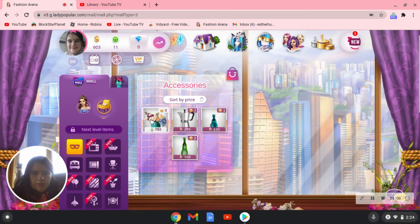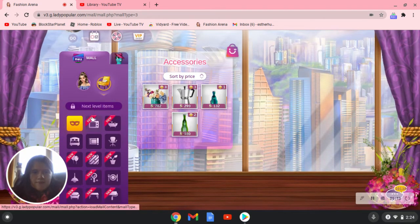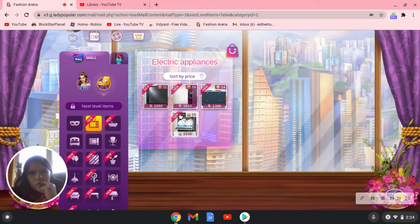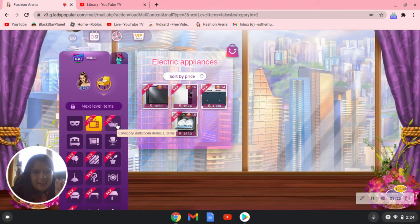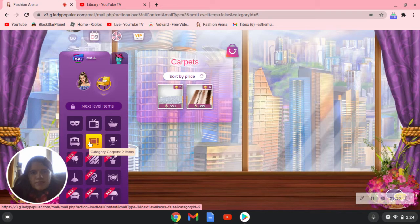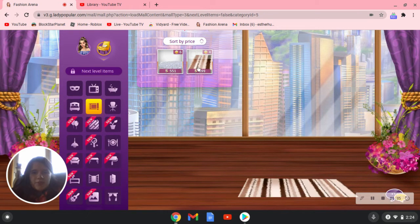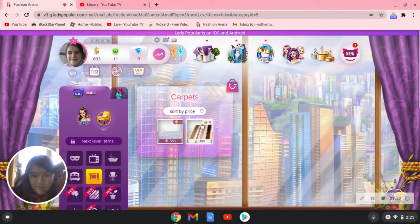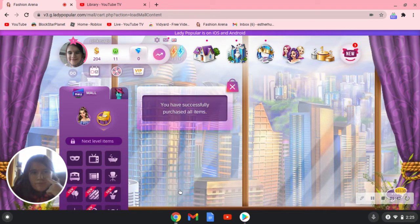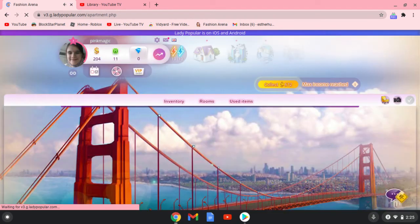Look, I can get one of those. What do you think of this one? I don't have a rug — maybe the next thing I'm gonna get is a rug. I am gonna buy the item, go to my apartment, and put it in.